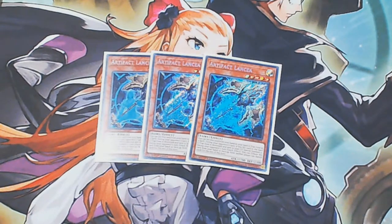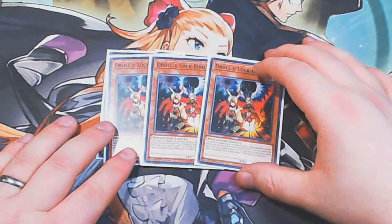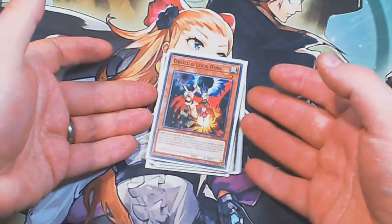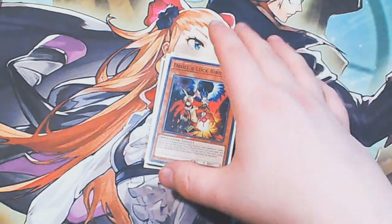Our next hand trap for the side deck is triple copies of Droll. Insane at the moment — definitely one of the best cards you need in your side deck. I would not recommend main-decking it unless you're in a really meta-heavy tournament you're already aware of. Otherwise just side this. It absolutely switches this deck off — if you use it you just win. It switches off Dinos and plenty of other decks as well. A really strong option you should definitely have in your side deck.